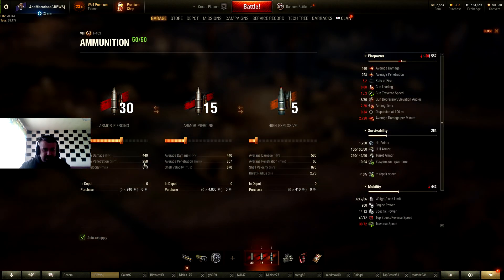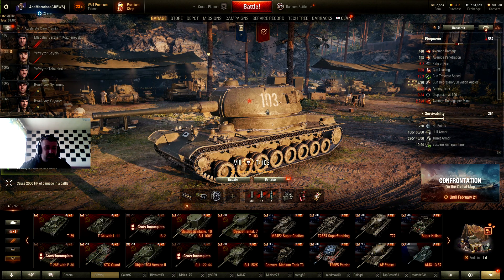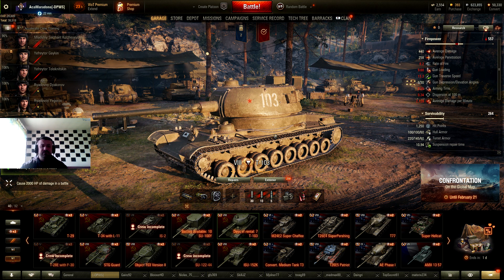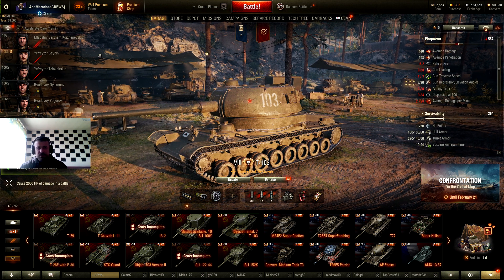This tank has awesome penetration — 258mm on standard shells, 440 alpha damage, and 307mm on premium shells. When playing against tier 8s or even tier 9s, you don't need to press that gold button, because 258 is enough in most cases. Against tier 10s you can load premium ammo, which is also enough in most situations — 307 is not bad at all.